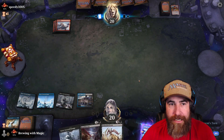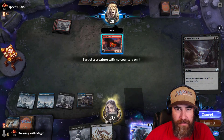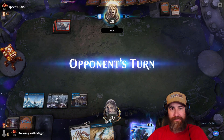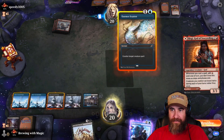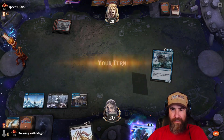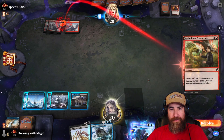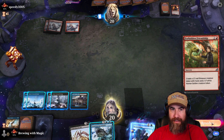We're getting spiced — Phoenix of Ash resolves. Our opponent is in love with us. Let's go ahead and mute. They play Birgi — let's Essence Scatter that. Now there's a win-con — there we go! That's what we've been looking for. Forbidden Friendship — I actually can't counter that with Essence Scatter. I mean I can, but I guess I'll just Extinction Event next.